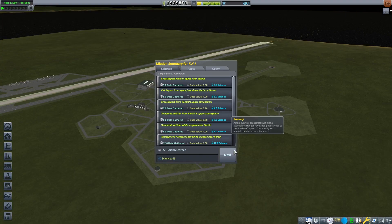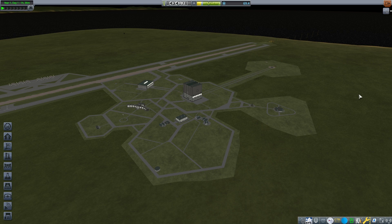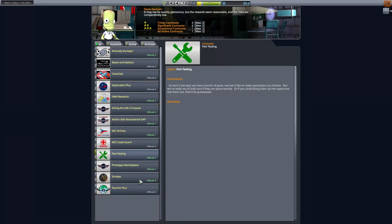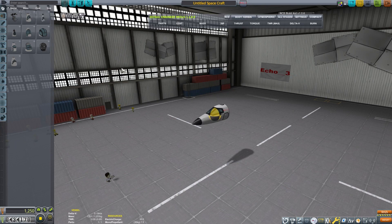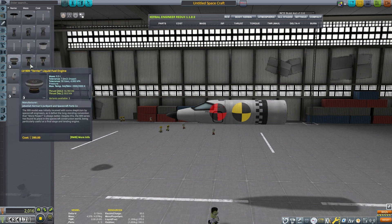We'll need to go to the Research and Development building again and think about what we're going to do continuing this mission. I want to see if we can reach orbit, and I think we can. There's one contract to do that. We've unlocked Advanced Rocketry — perfect. There are enough parts in here that we can go orbital, maybe even to the Mun if we design the right rocket. Let's see if we can get an airplane into orbit.